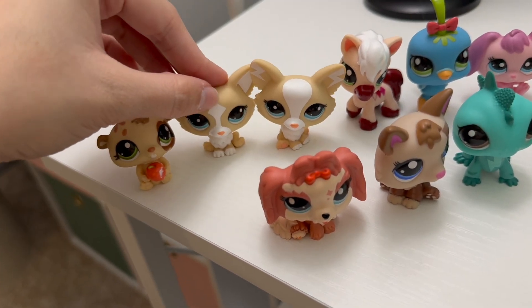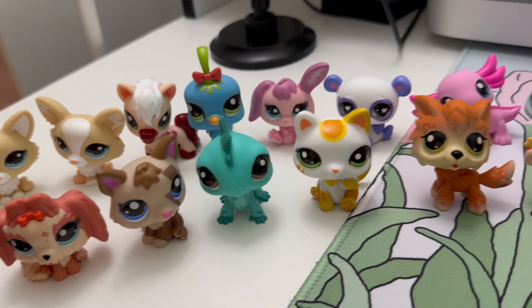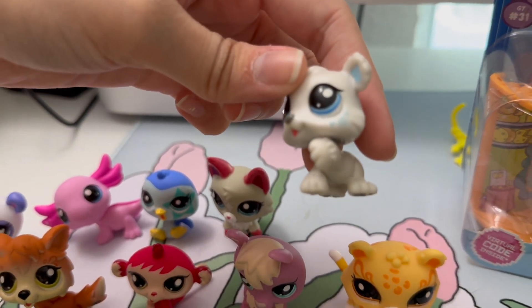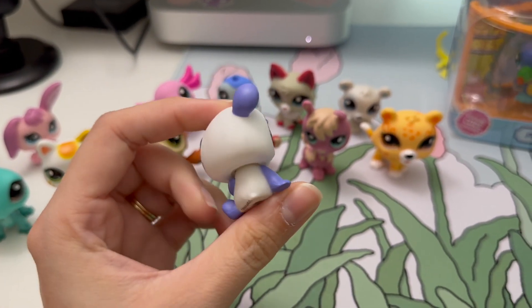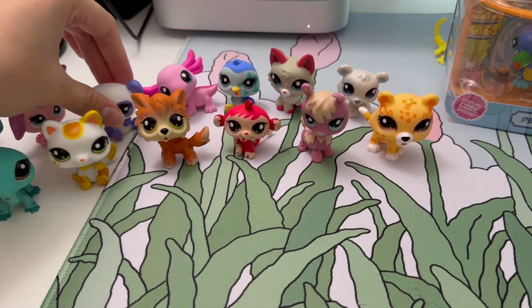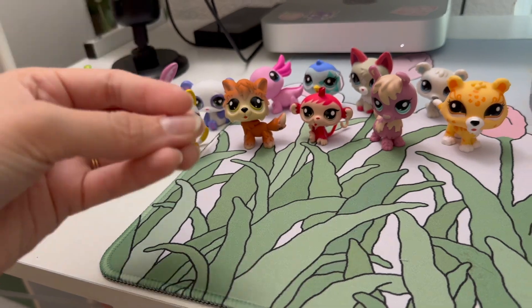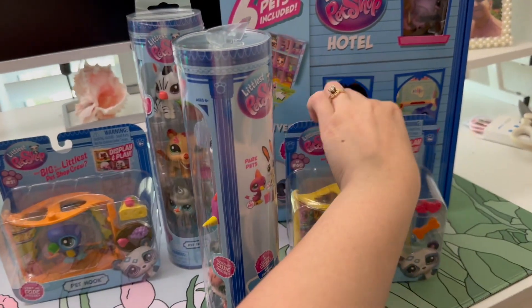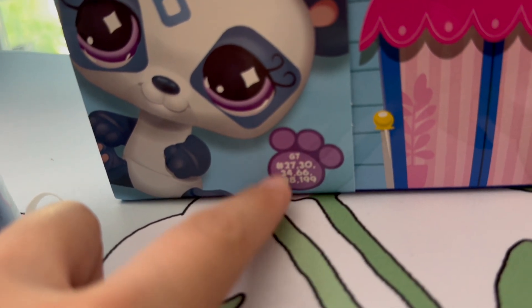Those are all four, and then here on display are the LPS that I already have. These two are different — one has a diamond and this one has little thunderbolts; they're considered different in the collector's guide. The only double I've gotten is this panda. I found one more wave one blind box in a store and of course it had to be a double, so I'm just going to give it to my niece. We're going to be opening these four today, starting with the hotel because I want to get the collector's guide — I think pets 198 and 199 weren't in my wave two guide.